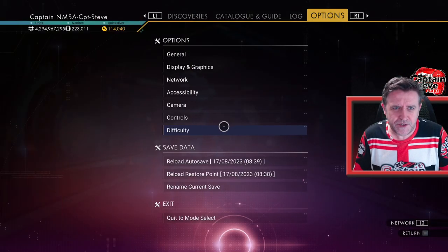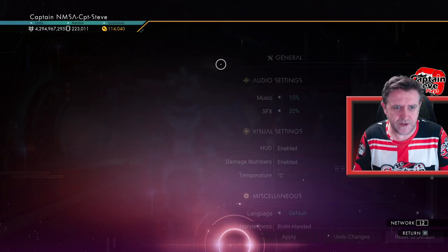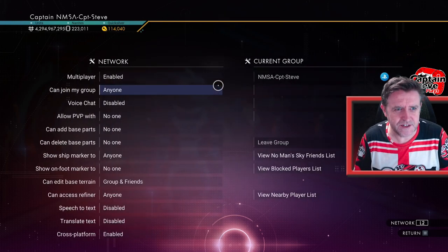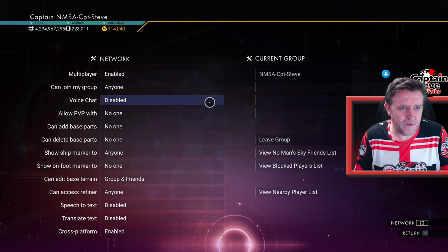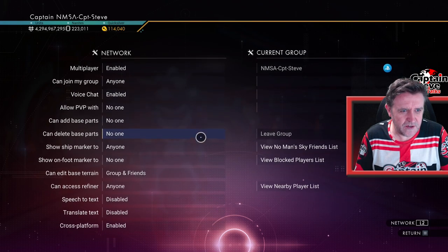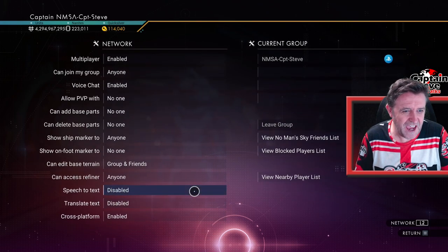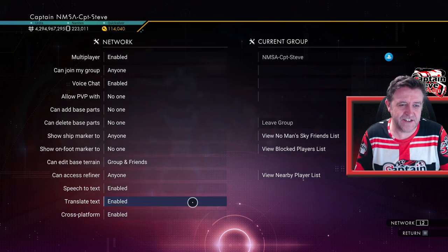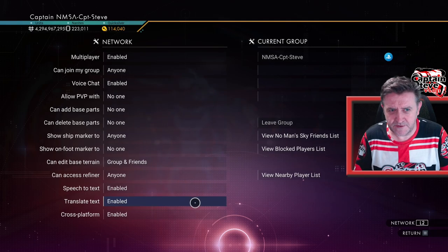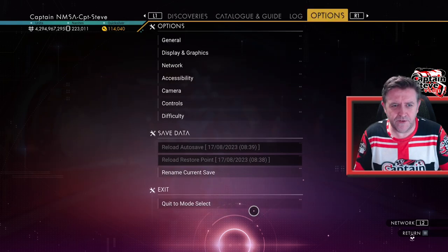If you go into Options and go into - not General - it's in Networks of all places. If I turn on Voice Chat Enable, and then also turn on Speech to Text and Translate Text, turn all of those on, some pretty amazing things happen.